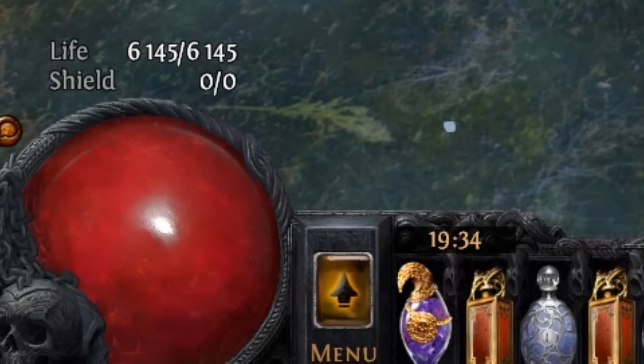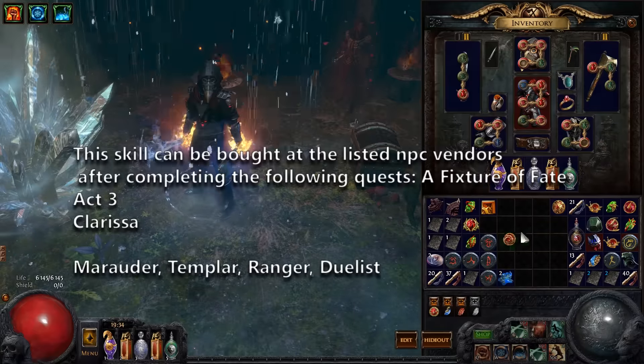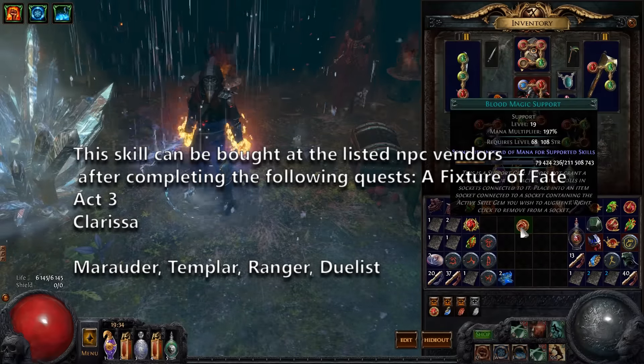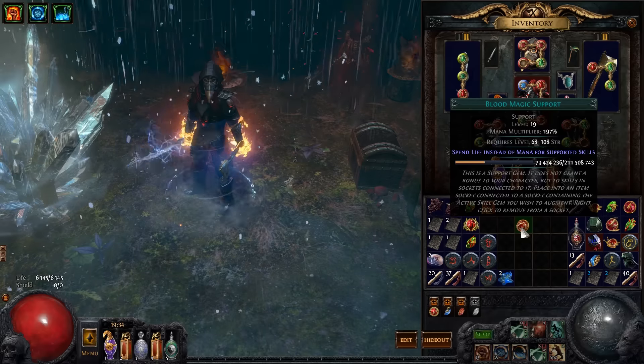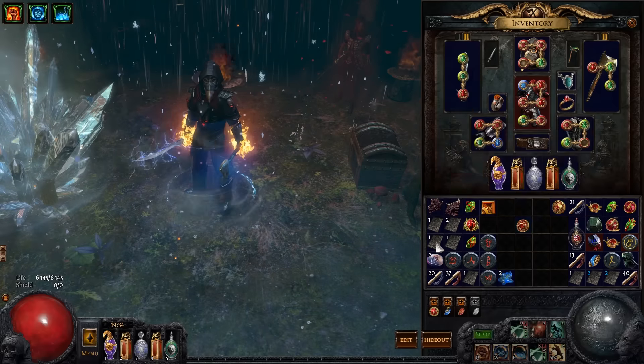You will get this support gem by doing quests for the Duelist, the Marauder, and some other classes in Act 3, or you can trade it with other players. Now let's talk about the second option to use your attacks without mana.